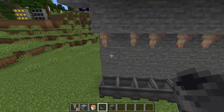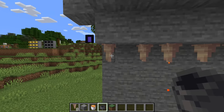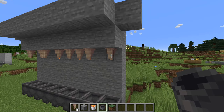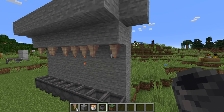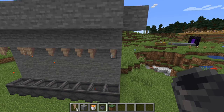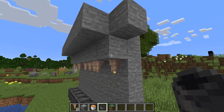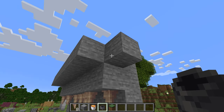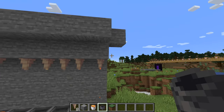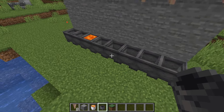How this basically works is that pointed dripstone — these small stalactites — are randomly updated by the game. When they are randomly updated, it checks if there's a lava source two blocks above it. In this case, the lava is directly above this block, so that is two blocks above the pointed dripstone. If there is a cauldron within 10 blocks below it, then it has a chance to fill it up.